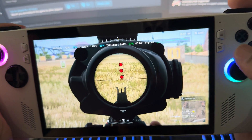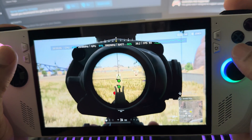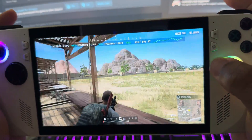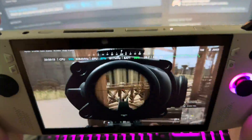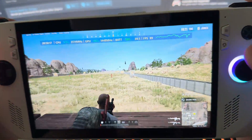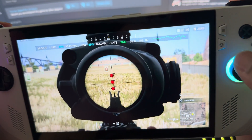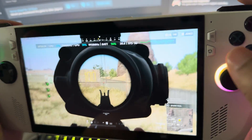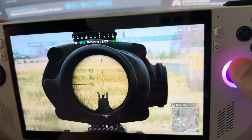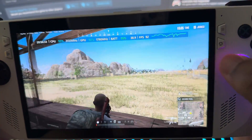Set the sensitivity in game first, and then see how it feels before you change the sensitivity in the actual gyro. As you can see, that's how it works — I can turn, look up. You can set the sensitivity even higher if you want. I'm just doing it like this to show you how it works. You can look even further, and you can still turn the analog stick and aim. Pretty nice.